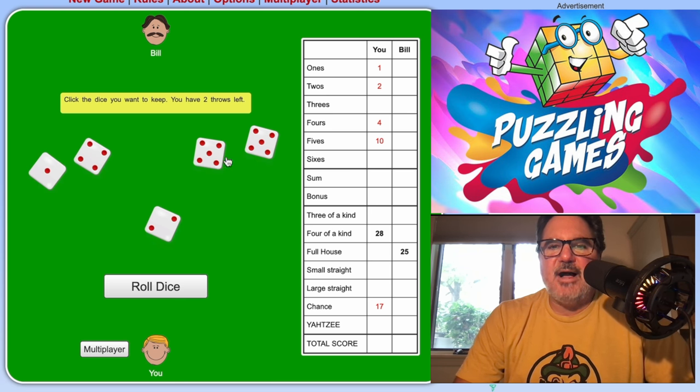My opponent ends up with two sixes. My turn: I roll a one, two, three, and a five. I'm going to take the risk of trying to get a four to complete a large straight. Re-roll — nope. Re-roll — nope. So I tried for a large straight and didn't get it. I have two twos, so I'll just put it on my twos.